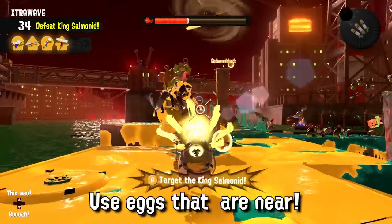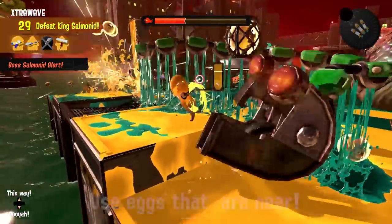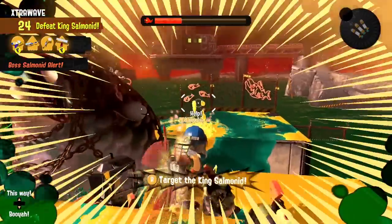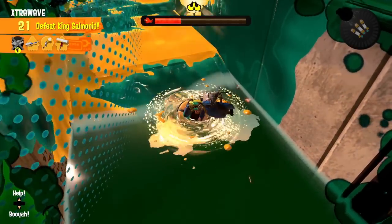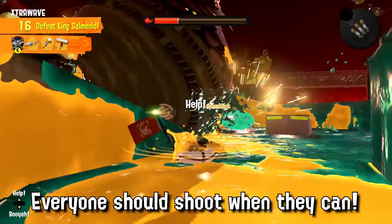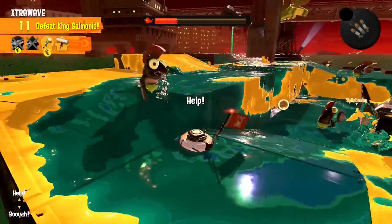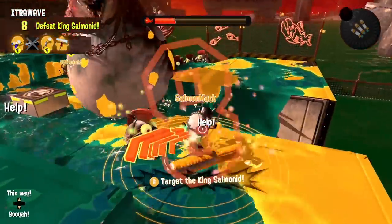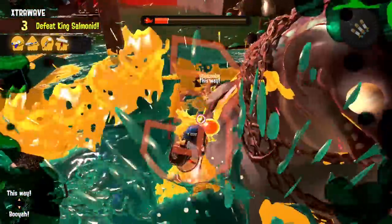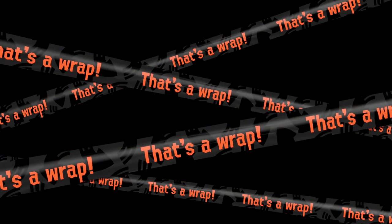This doesn't mean you should never throw eggs. If there's one laying around, use it — but it's almost always better to leave it to your co-workers unless there's no time left. While at least one player is dealing damage to the King Salmonid, the other three can deal with the horde and collect eggs, though I'd still very much recommend them to keep shooting at Kohozuna as the damage adds up significantly. My first tip: if you have a strong gun, spend the majority of your time shooting at Kohozuna — this is probably the most important factor in having more Kohozuna splats under your belt.